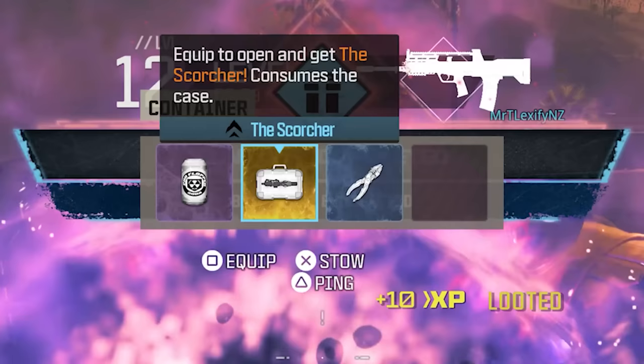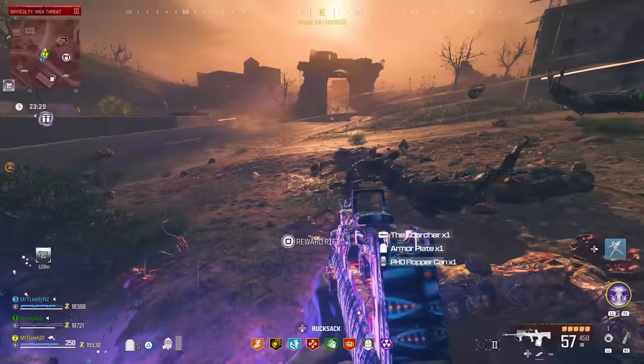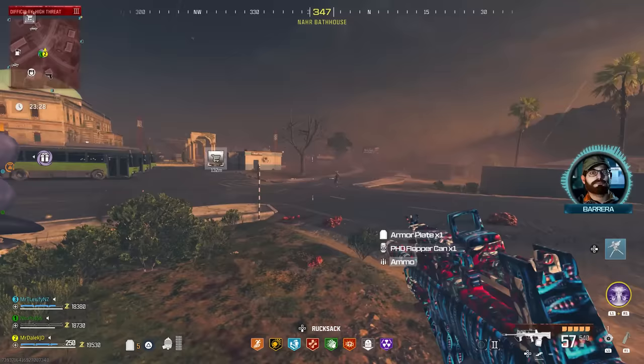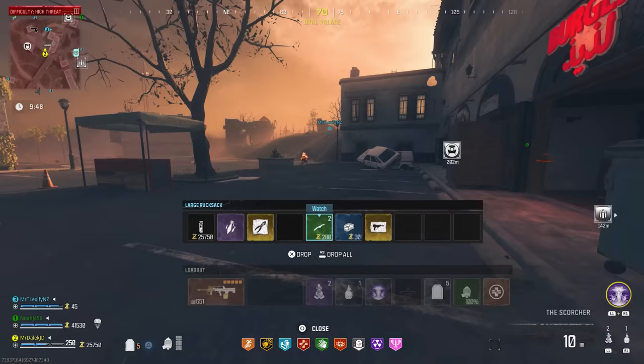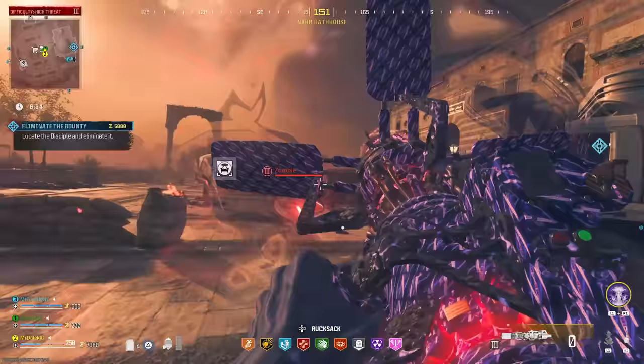With the weapon case, you can choose to exfil with it, keep it in your stash, and at any point in the future bring it into a future game and immediately spawn with the Scorcher. When I did find it, I popped the case and was given the Scorcher immediately. I went ahead and upgraded it all the way to tier 3 pack-a-punch to see how strong this new wonder weapon is at its max level.